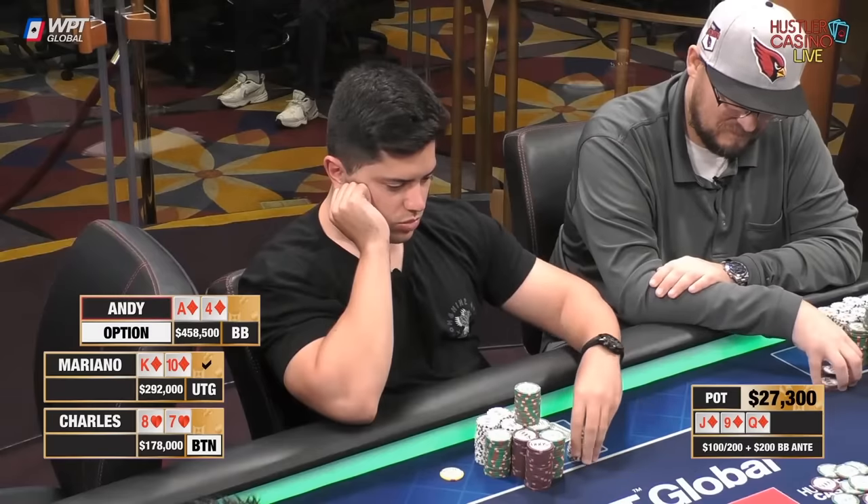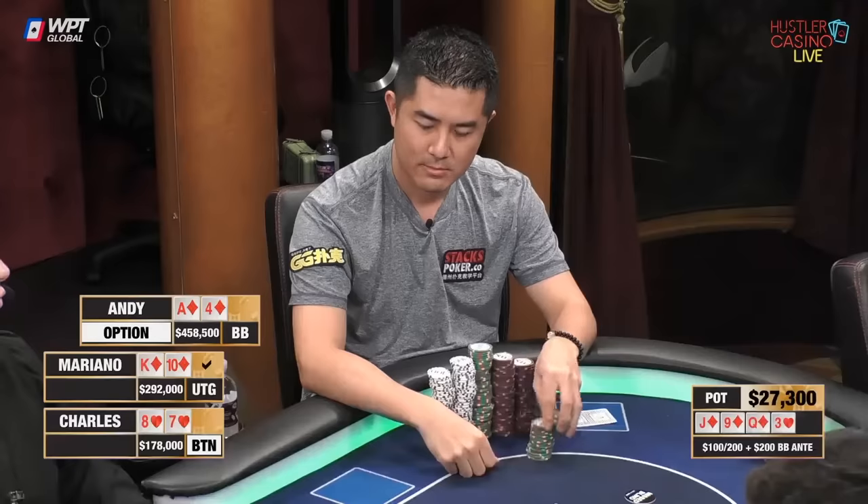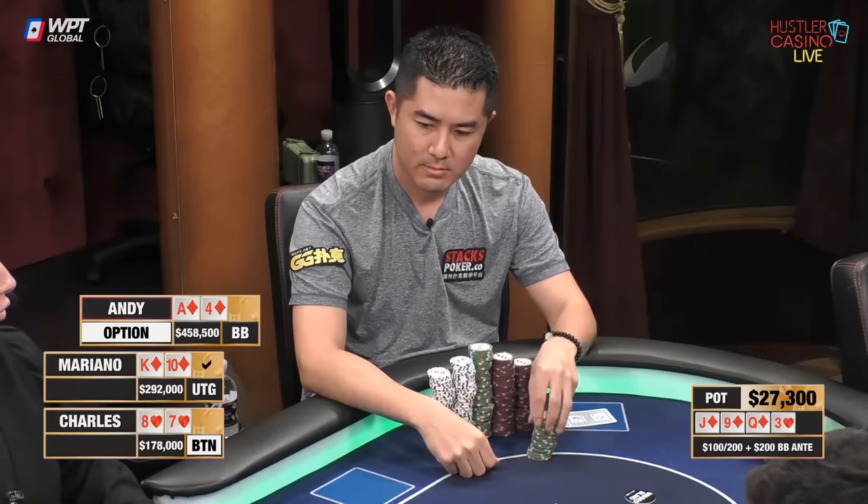Charles with a gutter decides to just check it back — totally reasonable to not take a stab with no equity. Don't mind a small bet here, but also totally fine to just check it back. We take a turn three ways, and that turn is the three of hearts.